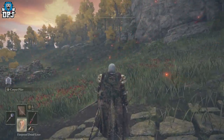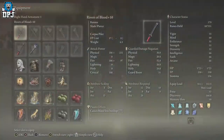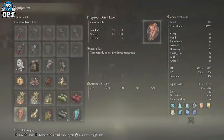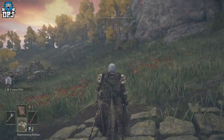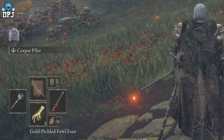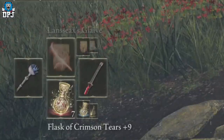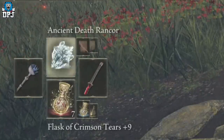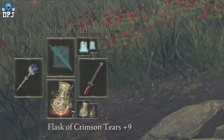You have 10 consumable slots in total, and you can put whatever you want inside them. Did you know that if you hold down on your d-pad, you actually quickly skip to the item in that first slot? So for instance, in a boss battle, if your health potion is in slot one but you're panicking, holding down on the d-pad will automatically take you back to that first consumable slot. This also works with sorcery spells and incantations — whichever one you have equipped first, holding up on the d-pad will quickly shift to it.